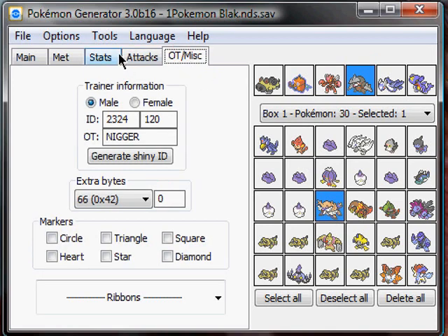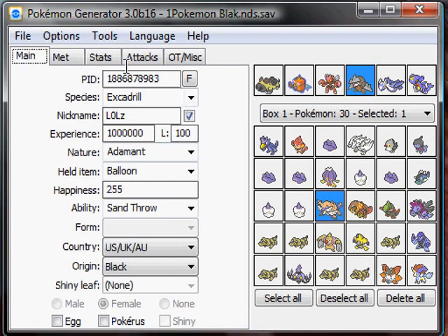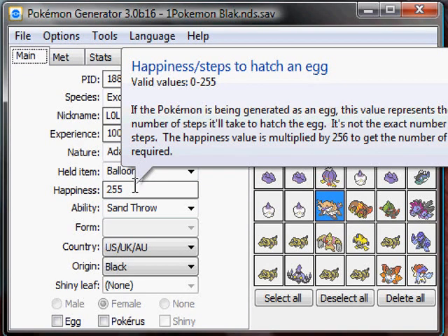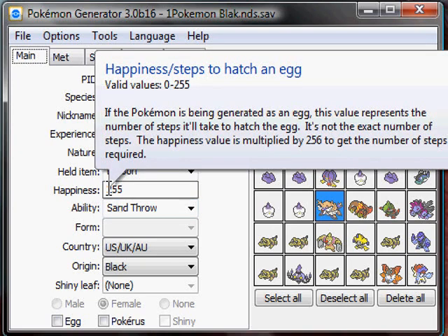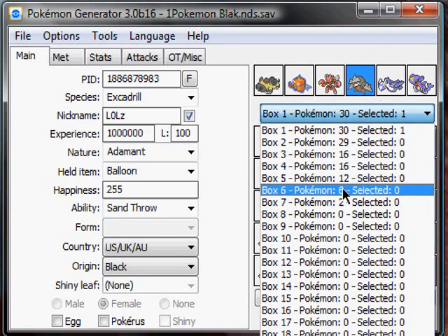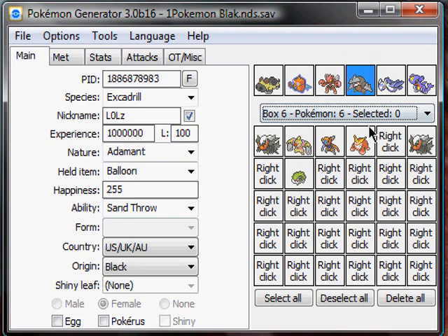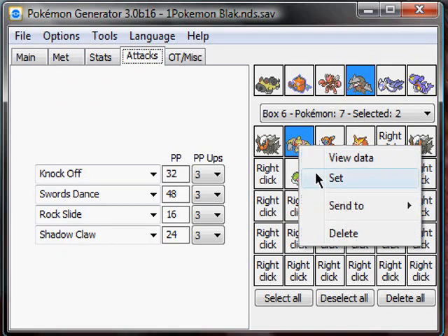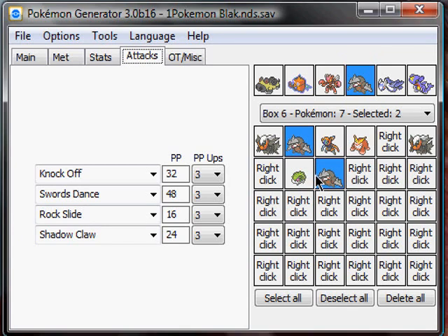So once you've edited everything to your liking — level 100, happiness max is 255, and it even shows a tooltip when you hover your mouse there — once everything is done, put it on your box. Go to an empty box space, right-click, and click Set. You'll have the newly edited Pokémon. Or if you want to replace an existing one, just click Set right on that slot. Now you have two.